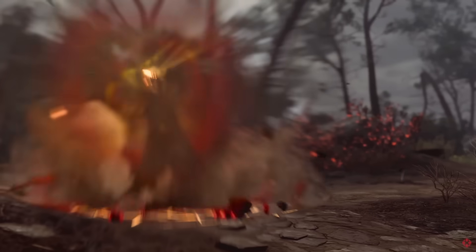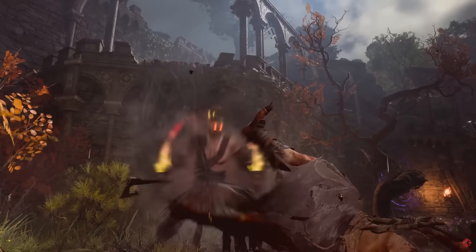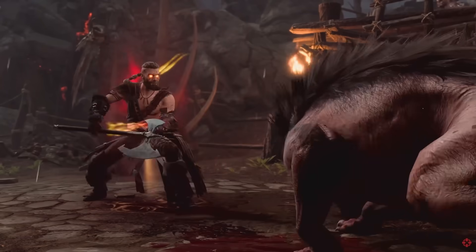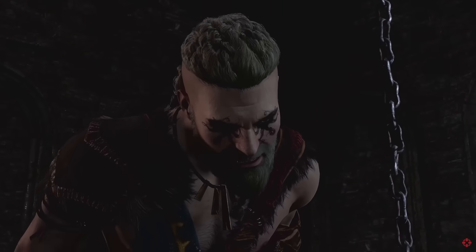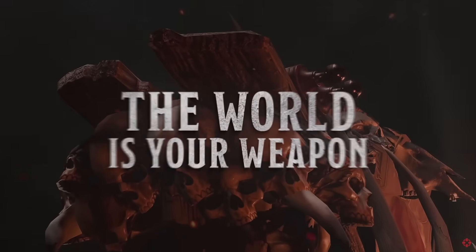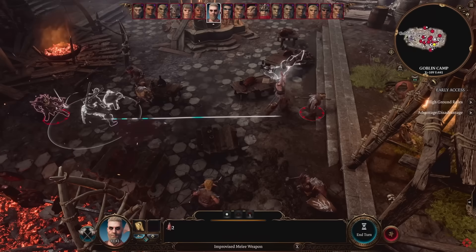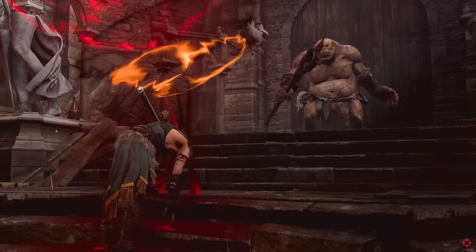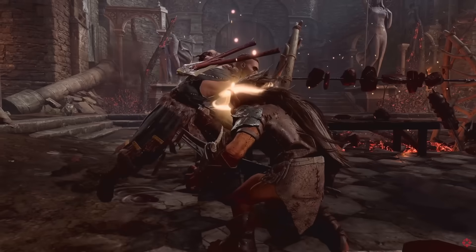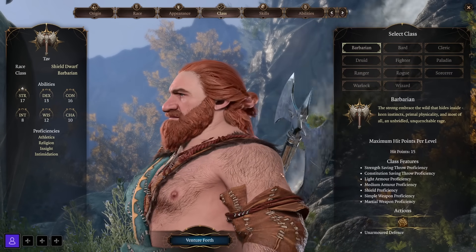The quintessential Barbarian ability is Rage, limited by charges that recharge on a long rest. When you rage, you deal extra melee weapon damage and gain resistance to physical damage for up to 10 turns. All Barbarians also get Reckless Attack, giving advantage on their next melee attack roll. To take full advantage of the Barbarian's features, you should be using melee weapons, as Rage and Reckless Attack both require that — a true ranged build is not as viable with this class. Barbarians also get Extra Attack and increased movement speed.